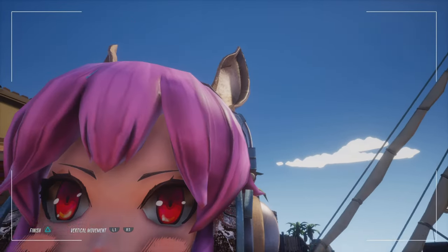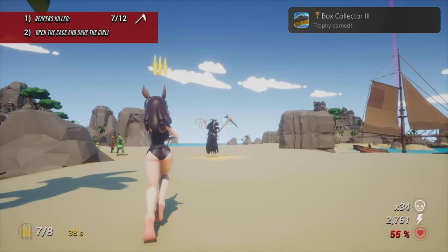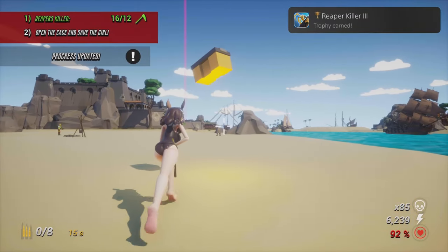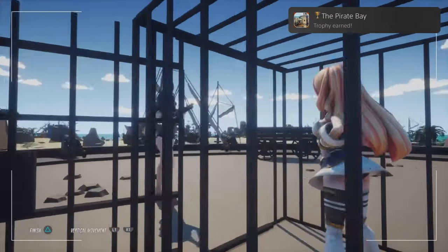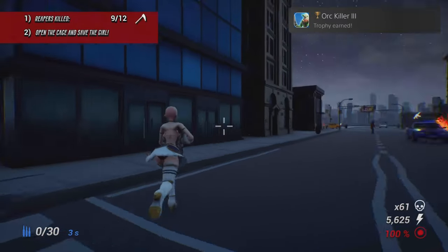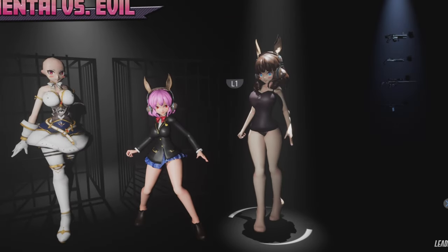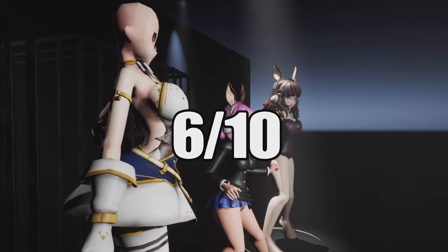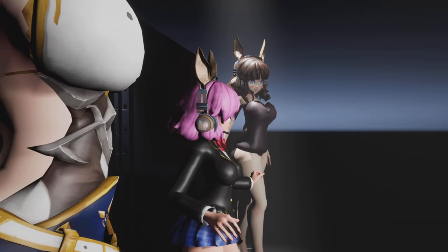After rescuing the first girl, the next level lets you play as the other rescued girl — though they're pretty much identical with nothing different about them. We got a bunch more trophies like Box Collector 3 and Zombie Killer 3. I spent at most an hour on this game just killing and collecting things. We defeated the Pirate Bay level, got Orc Killer 3 in the city, killed all the orcs needed, and got the Platinum. Not gonna lie — I actually liked Hentai vs. Evil. I'd give it a 6 out of 10. For $3, I had like an hour or two of fun.